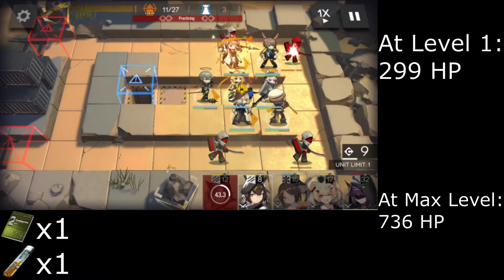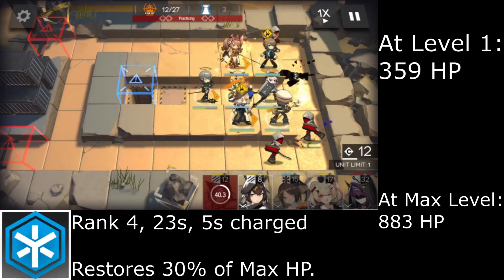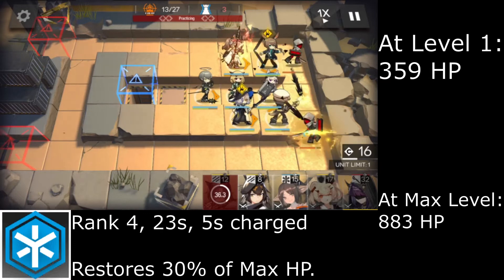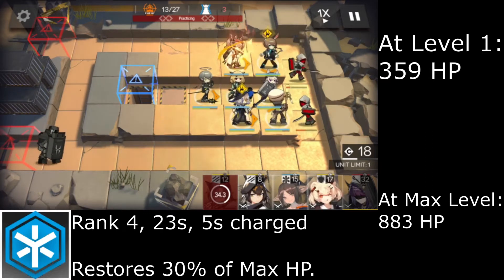Rank 4 costs 1 Skill Summary 2 and 1 Polygedon, lowering the cooldown by 1 second, coming pre-charged by 5 seconds, and healing 30% of her max HP — requiring at least Elite 1 from here onwards.